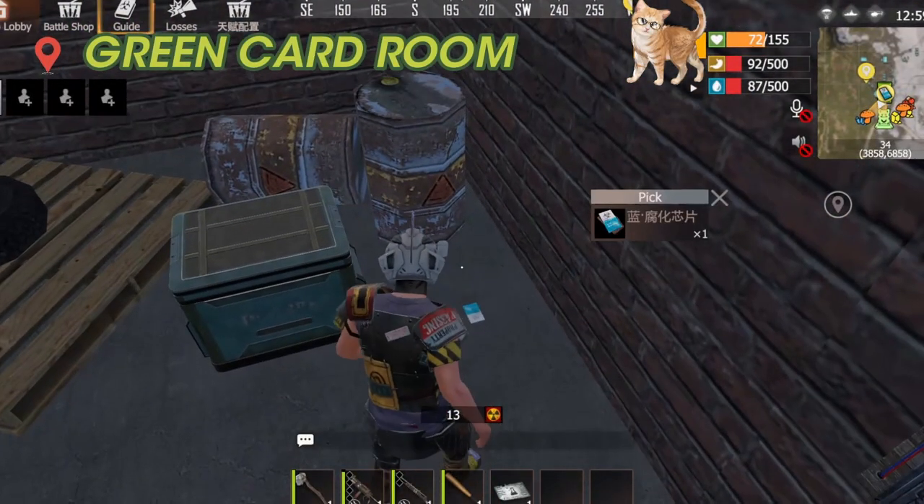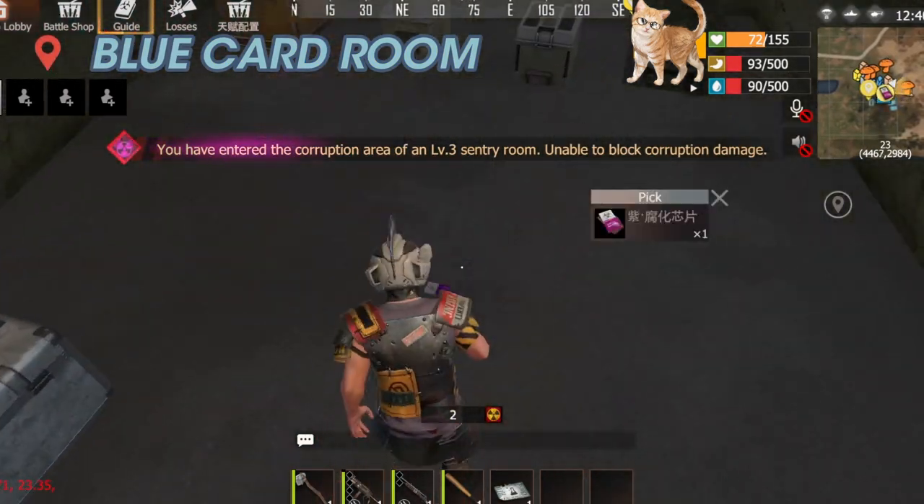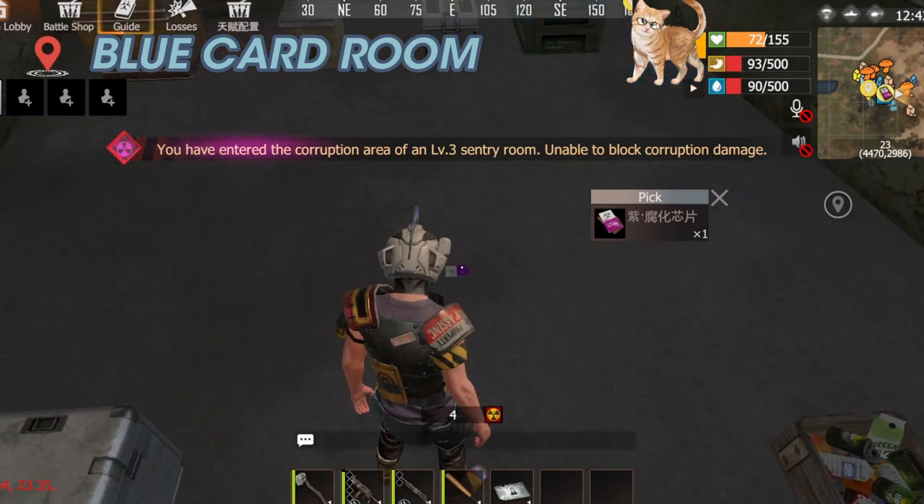After entering the green card room, you have a good probability of obtaining a blue card. Similarly, when you enter the blue card room by using a blue card, you can acquire the purple card there.